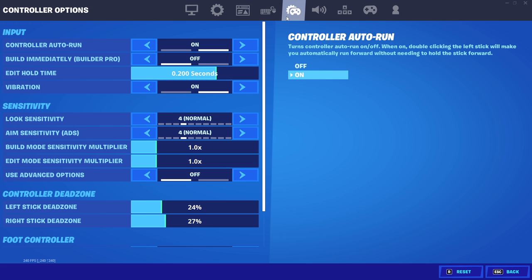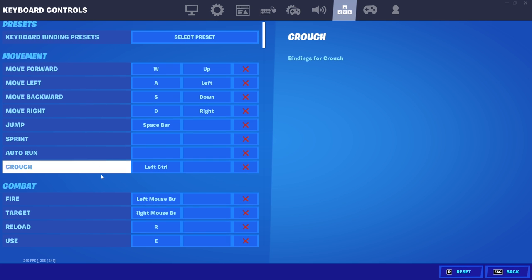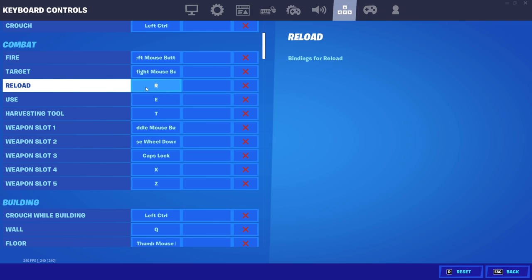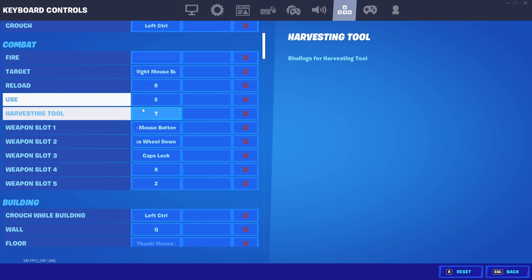Now into the keybinds — the juiciest part of the video. I use classic WASD movement plus double movement, which I highly recommend. It helps a lot with piece control and high-ground retakes. For double movement I use keys T and X. The rest of movement is pretty basic: spacebar for jump, control for crouch. For combat, left mouse button to shoot, right mouse button to aim. Reload stays on the default R. Use is on E, since I need it close to WASD for searching chests and picking up weapons. Pickaxe is on T.